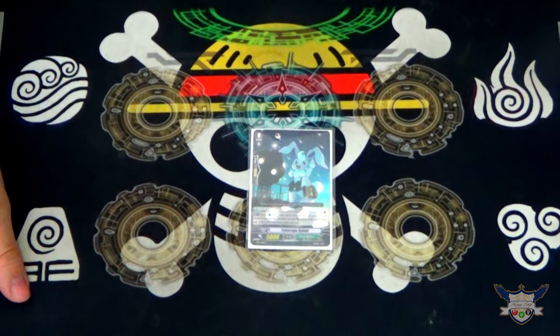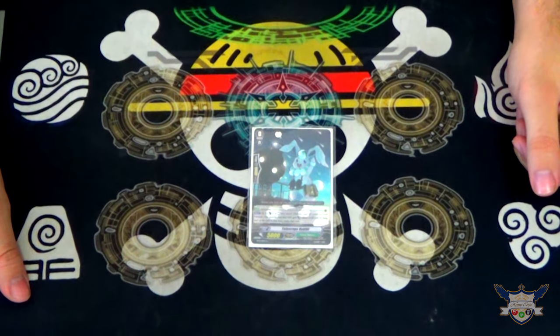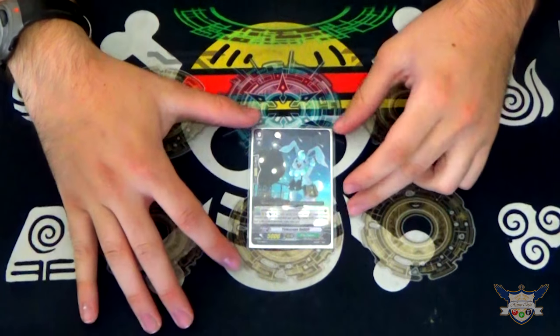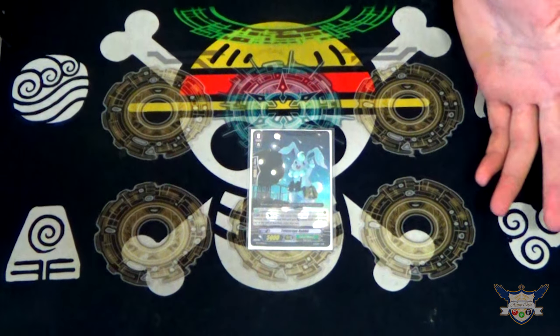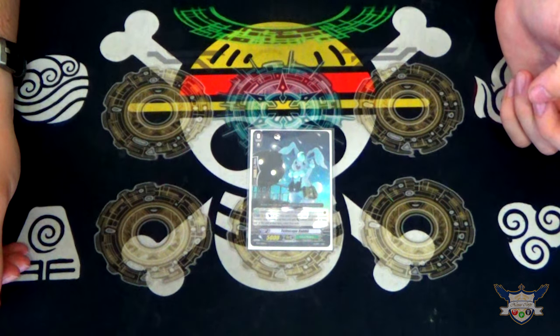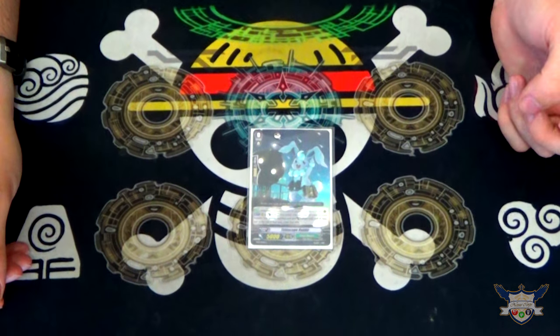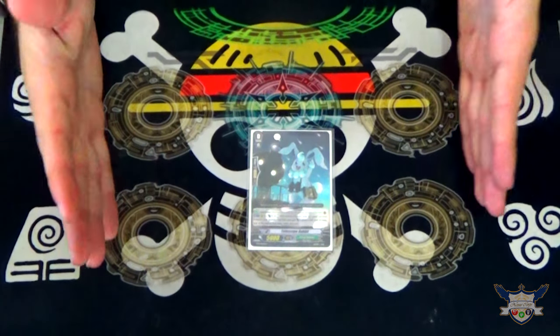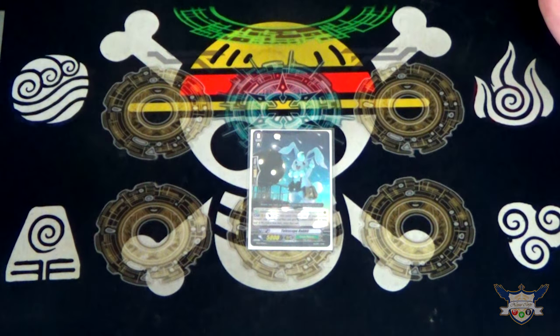Hey everybody, it's Atlas again. The 'back at it again' thing just can't escape us, can it? Another Grey Nature deck profile. Tech Booster 2 came out and I've had sufficient time to test all of the success cards. Was I successful? Kinda. So far I have three different Grey Nature deck profiles you'll be seeing in the next few weeks or so, but starting now is Big Belly.